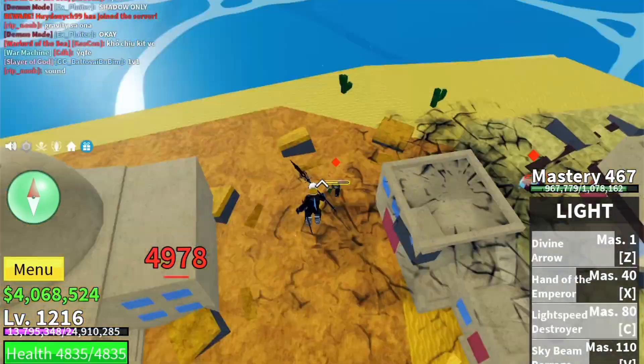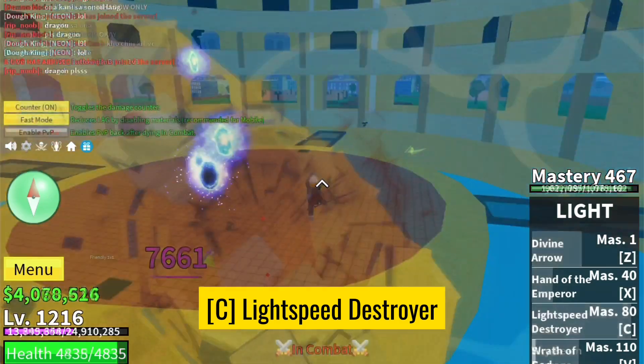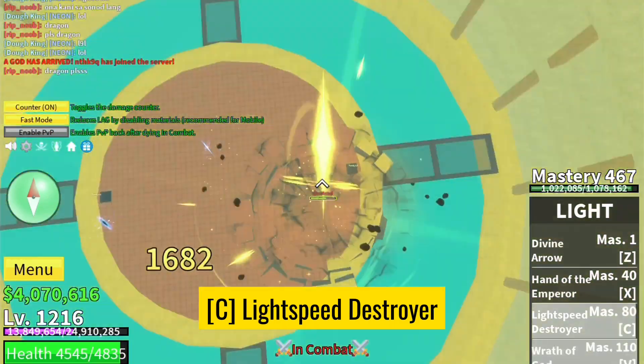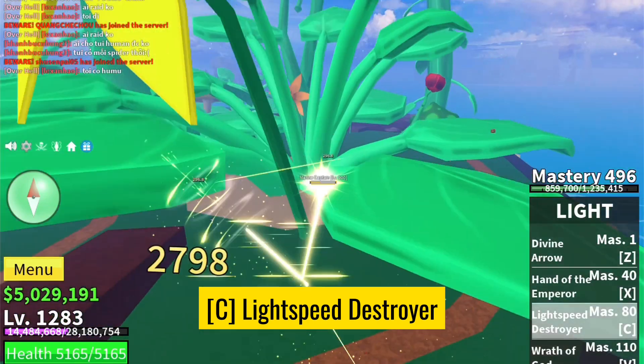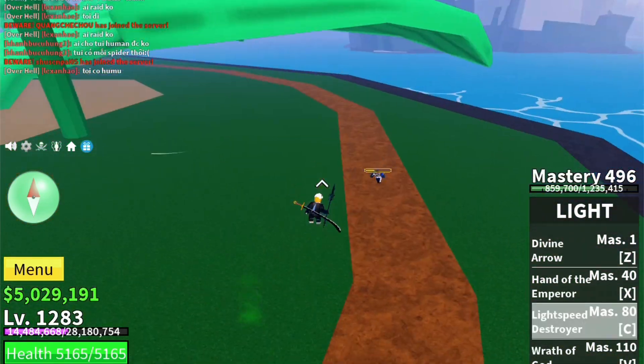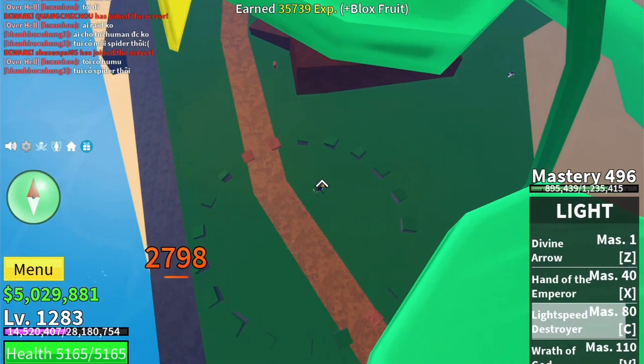Now, let's talk about Lightspeed Destroyer, triggered by pressing C. This move lives up to its name, allowing you to move at an incredible speed and strike your opponents with precision. It's all about swift and calculated manoeuvres.